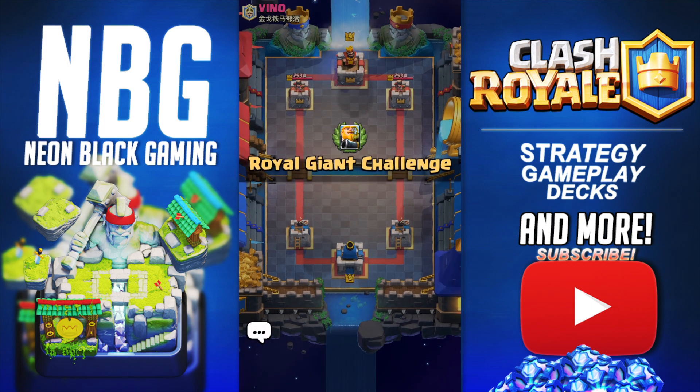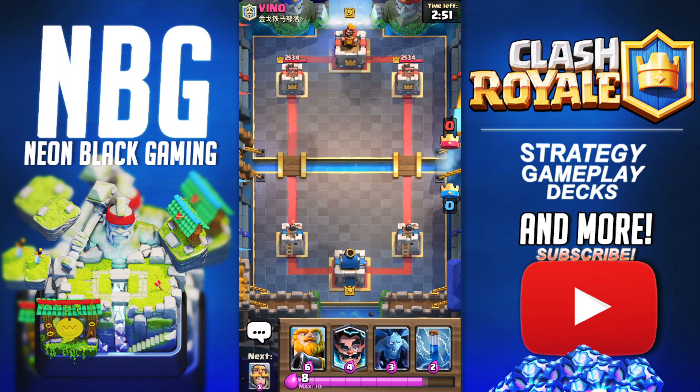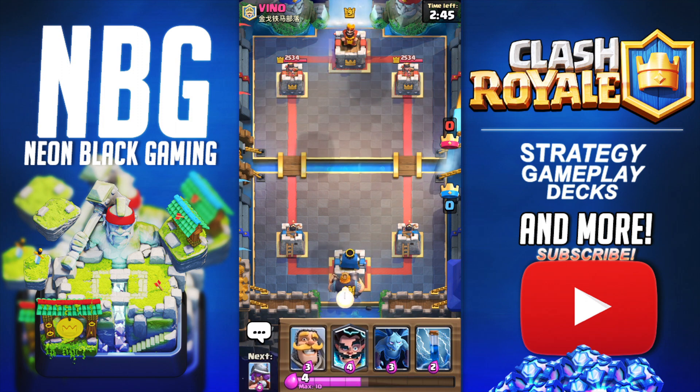Hopefully we face somebody who doesn't have the best counters to the Royal Giant. The main tips in this video: if everyone has to have a Royal Giant, just bring cards that counter the Royal Giant. Obviously the Inferno Tower — that's all you're going to need, and you should be good to go.